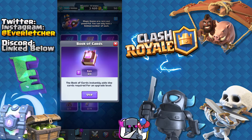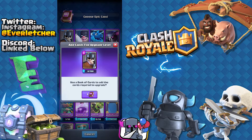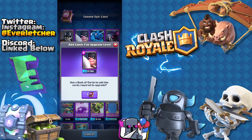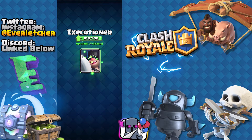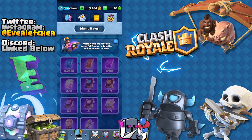Then we also have the Book of Cards, which instantly adds the cards required for an upgrade level. So I click that to get the most required, which is going to be my guards. It will allow me to get this thing ready to upgrade. Let's go ahead and use this on my Executioner because that is my most used card. I would have gotten the most worth out of this if I used it on the guards, but we're good with Executioner just because I use it most. And that's all we have right there.